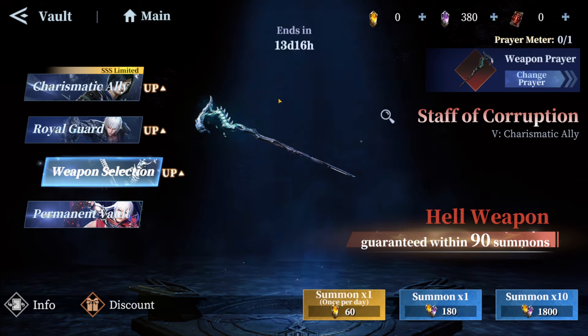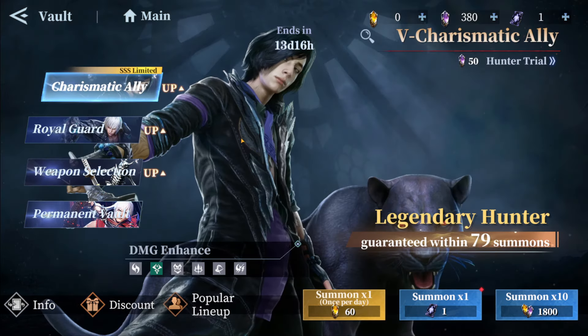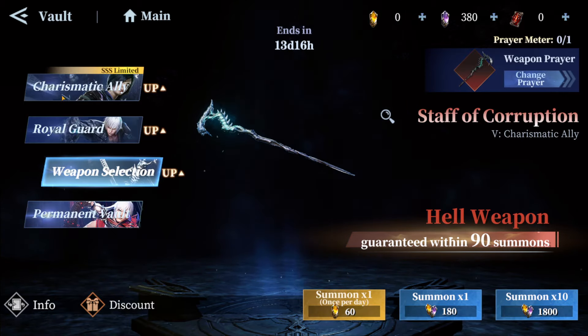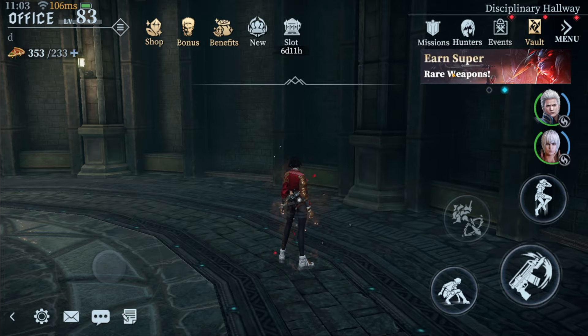Here it is about the charismatic LAV. We have charismatic LAV as a banner — you already know how everything works — and the Royal Guard, plus two weapons including the charismatic LAV weapon. Make sure if you're going to summon for his weapon, choose the correct prayer so you have a really good chance to get it. For me right now, if I pull the legendary and the hell weapon, it's guaranteed based on what I chose. I already did the first rotation on both and didn't get what I wanted, but now the next rotation I have a guaranteed. I'm not summoning for charismatic LAV — I'm saving for the future.